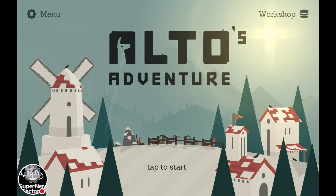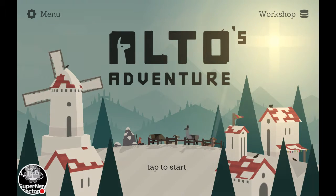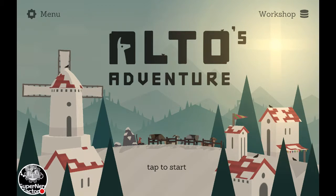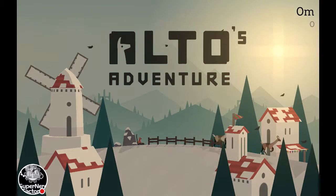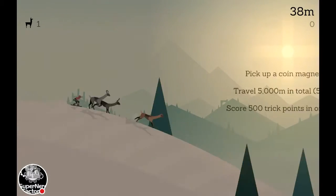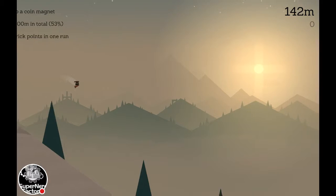I'll show you some gameplay here. Controls are super easy — literally just tap the screen to jump, and if you hold the screen you'll do a trick in the air. Pretty much a backflip is all you do. Pretty much like any endless runner, you have to avoid obstacles and you're collecting whatever you can.